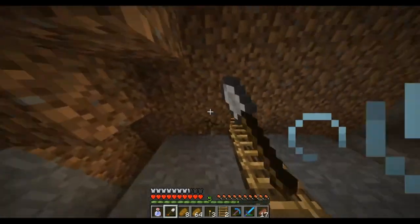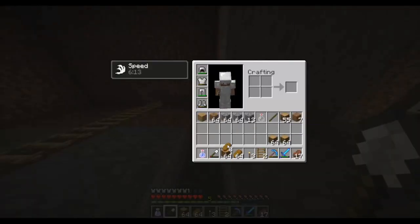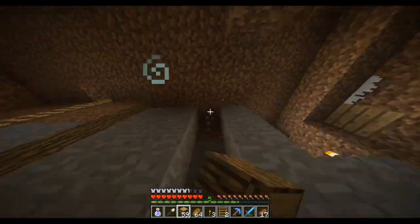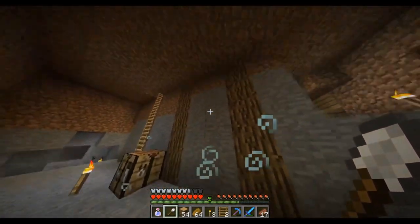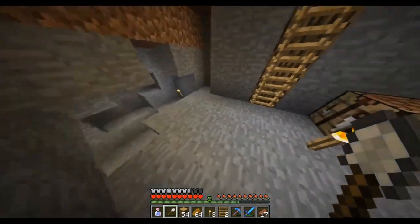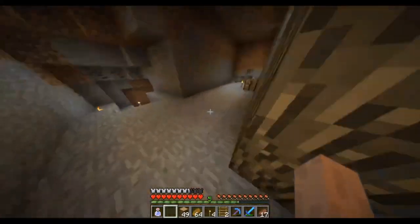I want the ceiling to be a few blocks taller. Logs now work nicely. I can put some stairs here so that when I put all my chests all the way to the top right there it doesn't freak out. Should the ceiling be stone and the floor be wooden planks? Yeah, that would make a little bit of sense, because that way when we connect out here it's all wooden planks.